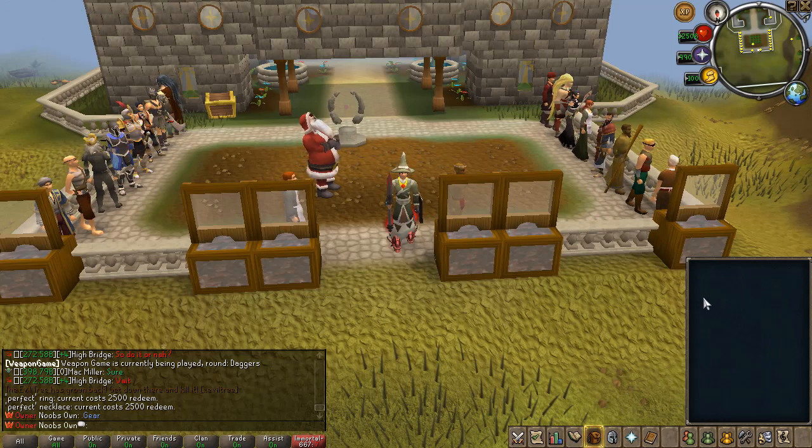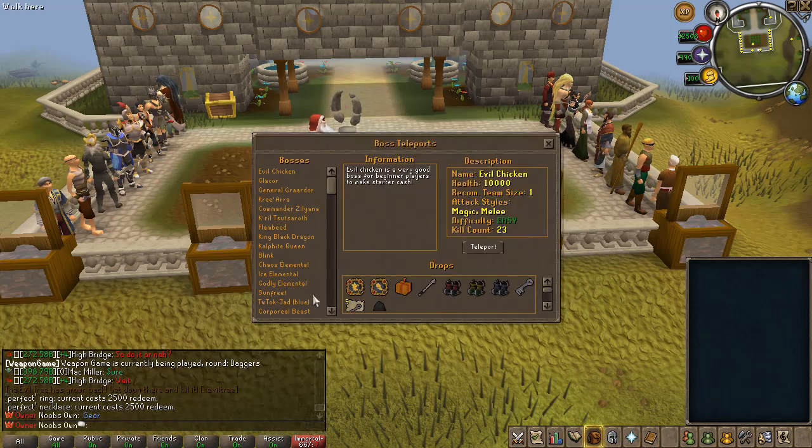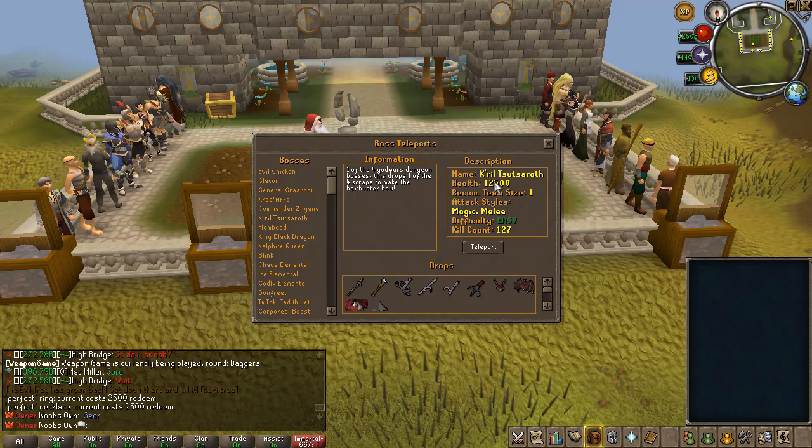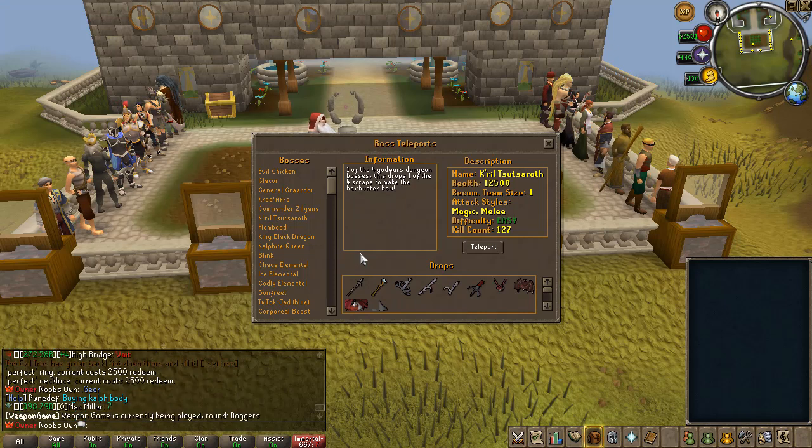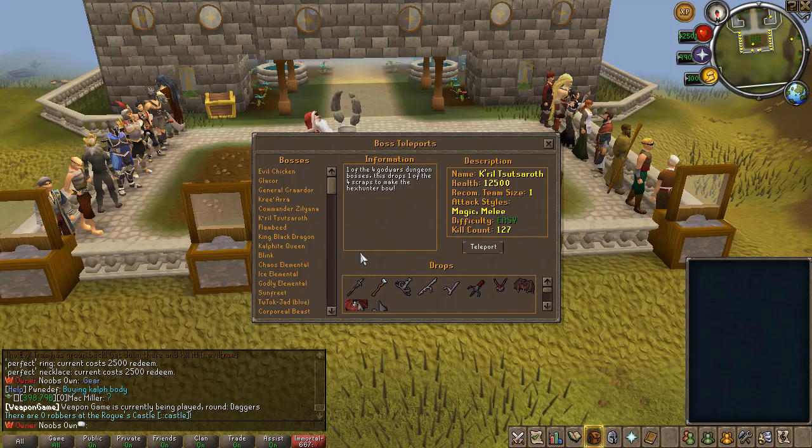We are going ahead and showcasing one of the new interfaces we have, which is the teleport interface. In my opinion this looks really great. You have the bosses, some information about the bosses, and then you can see the rare drops. For example, the Hex Hunter Scrap is something new that we have added, which is the Hex Hunter Bow. This bow is going to be super OP — it is in fact the best in slot bow we have. You need 4 Hex Hunter Scraps, one from each of the Godwars dungeon bosses, and then a Zerite Bow which you can get from Nex or from Revenant.